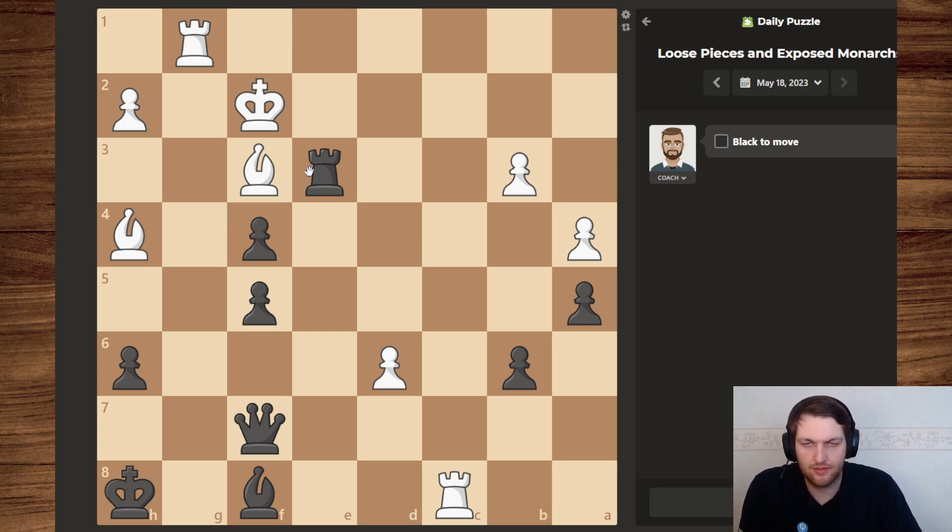What do we have? We have two rooks coming in towards our king, our monarch. Currently the only thing defending us is this bishop, but can we do anything with it? No. Do we have any checks of our own? We can move there and there, and I think that's the only checks we can give.